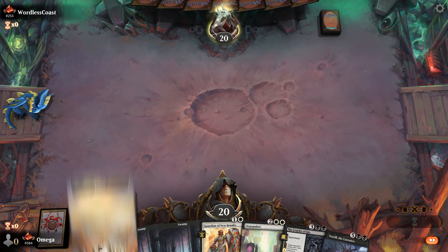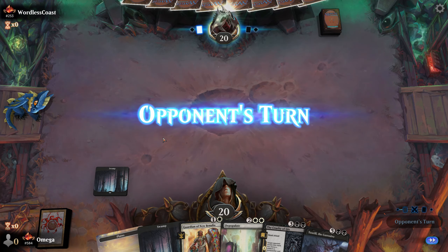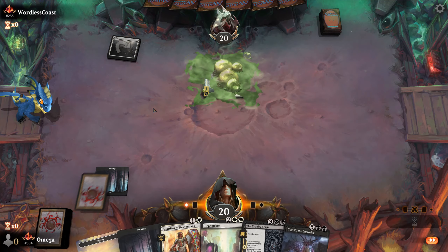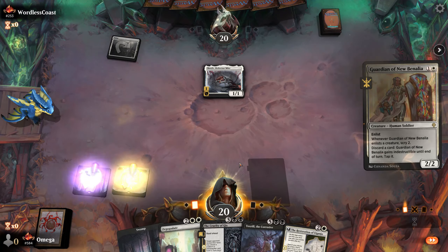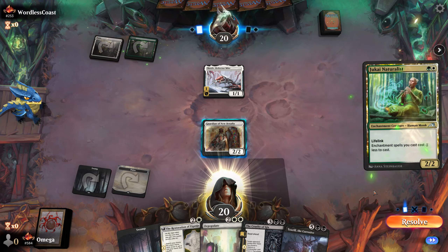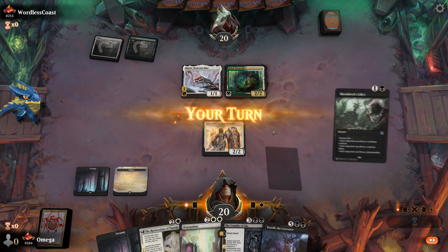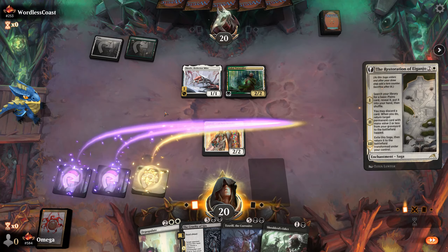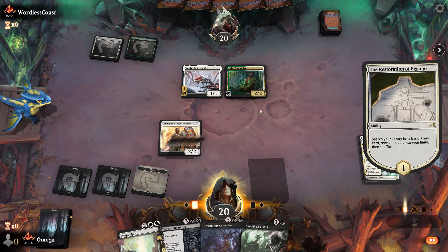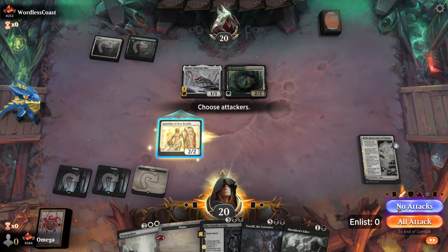We're going first with a decent hand. We have Guardian which looks like white aggro, so we play Swamp. He probably thinks it's Tenacious Underdog. It will be the Depopulate game — we go Guardian into Restoration. I don't mind the enchantments; the Kami will be a little problematic, but with Guardian we have a lot of time. I'll definitely play Restoration of Eaganvol, no questions asked.